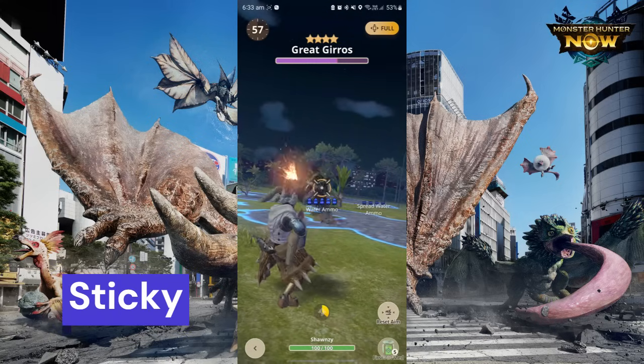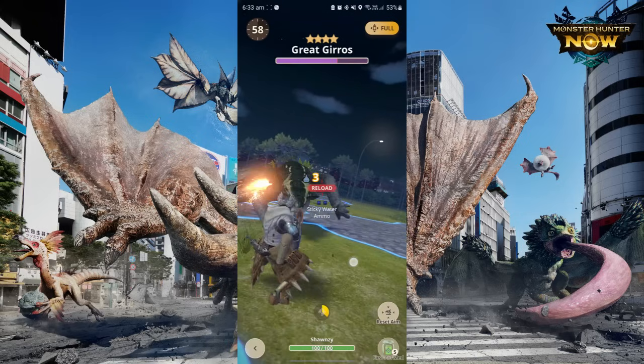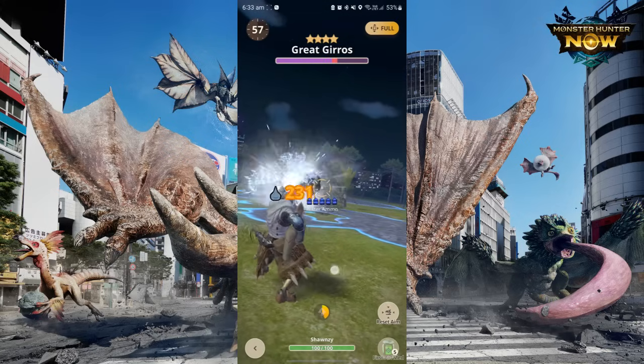Lastly, we have the sticky ammo. This ammo does a single-shot that sticks to the monster and explodes after a short while. In the main game, sticky ammo can actually knock out a monster if the monster is shot in the head enough times.